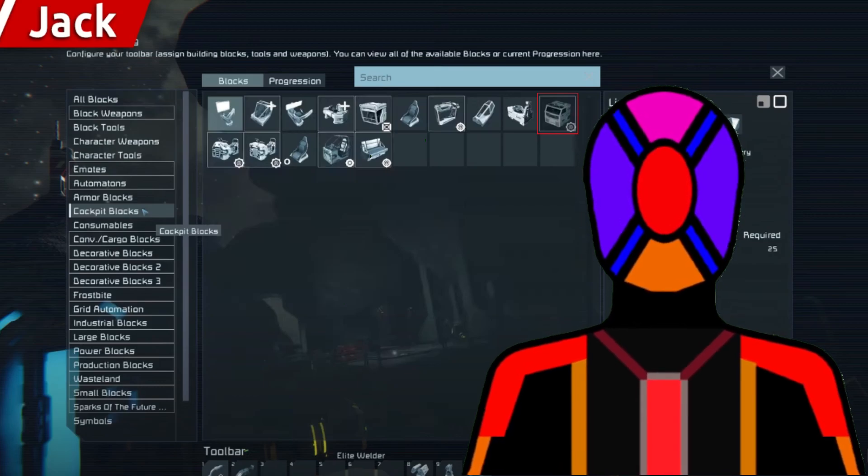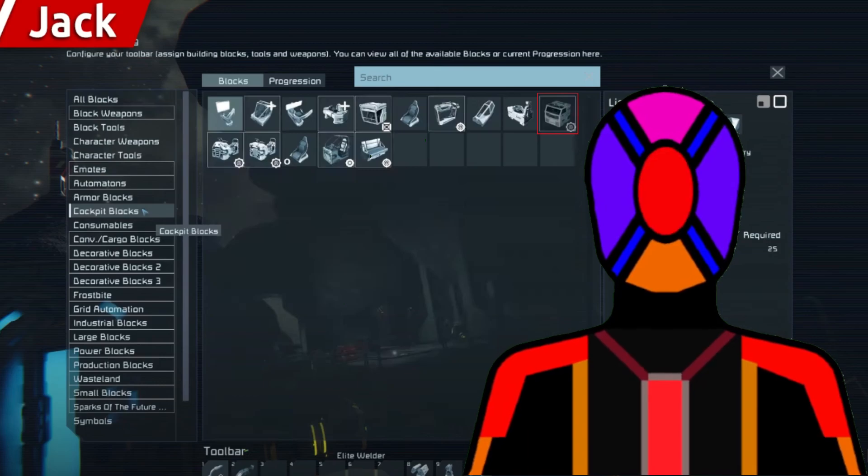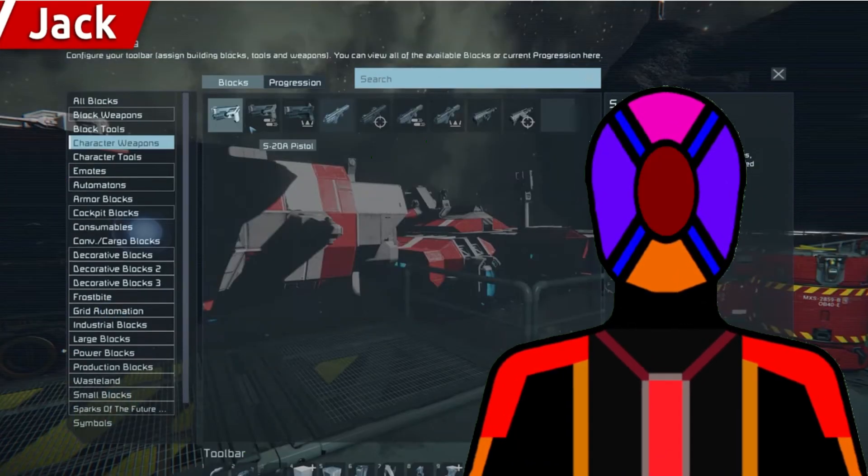This new cockpit block here looks to be some sort of lorry cockpit. I think it could possibly be a variant on an industrial-style cockpit, maybe an industrialized version of the rover cockpit or like the saddle from the automatons. It looks very interesting. Going on to the next thing, it looks like we will get some new Willisdux variants, which could be quite cool.